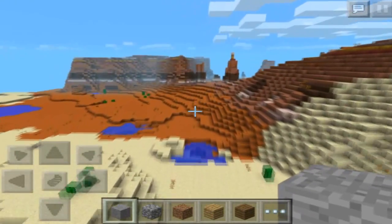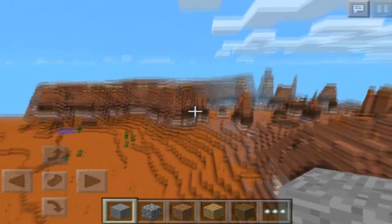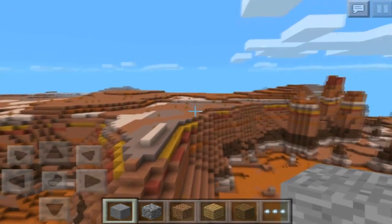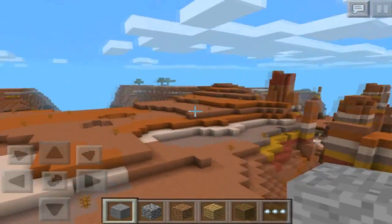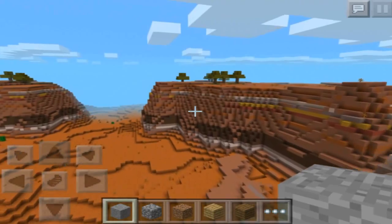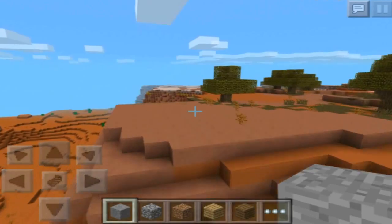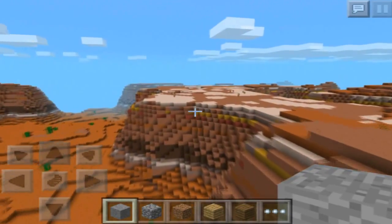If you want to follow exactly where I'm going, the easiest way to find it without getting lost or having to climb huge hills in survival is to go around and follow the desert all the way around the mesa biome. It's actually a little bit easier just to fly through it in creative. I'll go ahead and speed this up so you guys will see exactly where I'm going and won't miss anything.